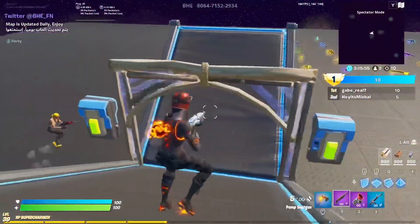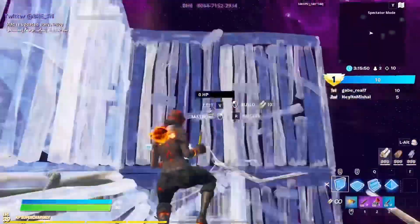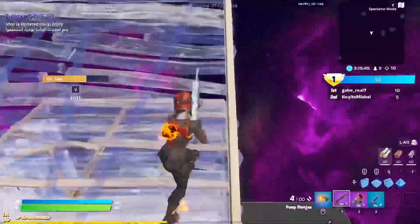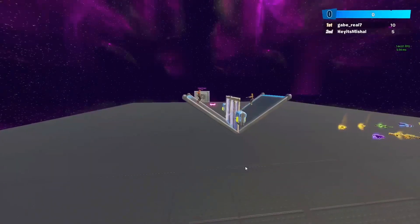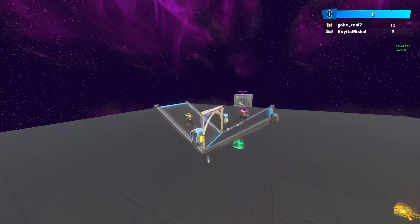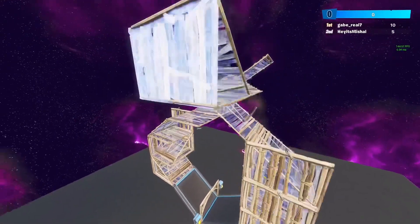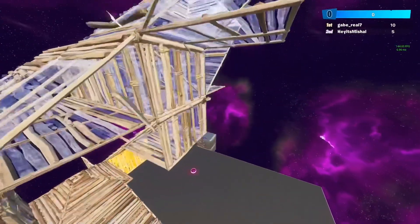The next technique is called side jumping. The way you do it is you do two 90s, jump over to the side from your cone, and keep building up. Even though this technique may seem simple, it's actually a little more complicated than the first one because you need precision while jumping over to the side. As you can see, as soon as you side jump you also want to do a full 360 while building up in order to sustain your high ground and stay ahead of your opponent.